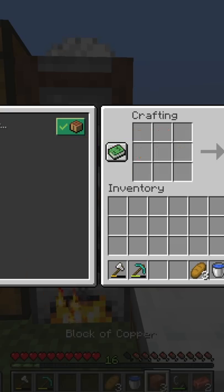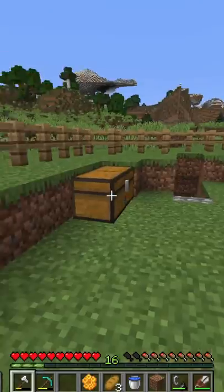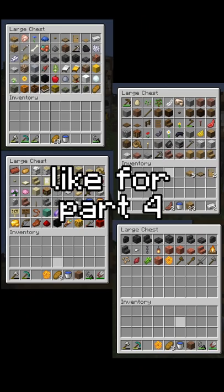Then I start making some cut copper blocks with all the copper I mined. I ended off this run by making some wooden and stone tools. At the end we're here, so like for part four — you can see where the stone is.